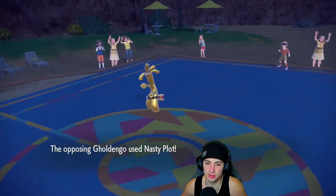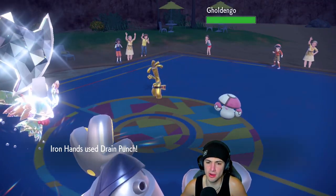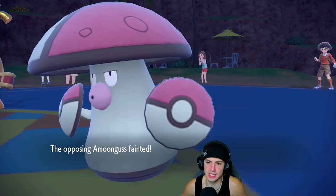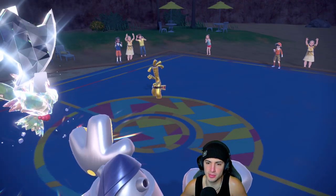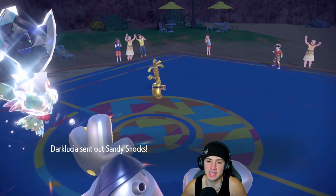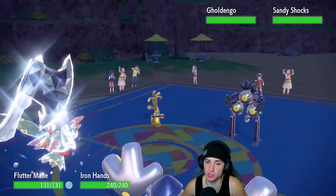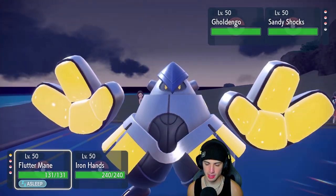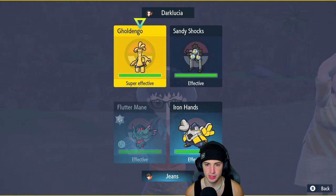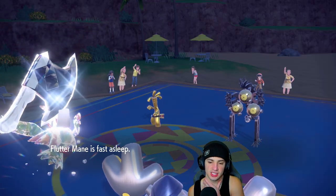Drain Punch flies and we get rid of Amoonguss. But this thing — it's plus four on Special Attack, which is absurd. Sandy Shocks is a little scary. I've got Garchomp at the back end for both these guys with the scarf. I'm going to go for Shadow Ball and Drain Punch into the Sandy Shocks slot — I wonder if it's going to Tera Sieze. It does not, and my Flutter Mane is still slumped.